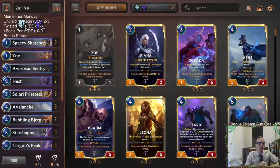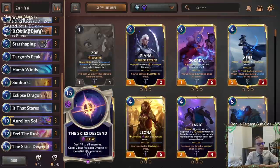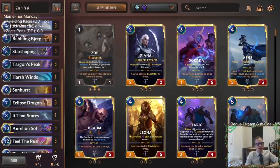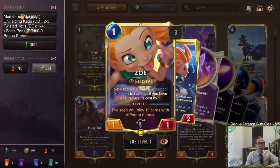Welcome everybody on Twitch chat and YouTube for some Zoe's Peak. This is going to be our last meme tier deck today — a deck with Targon's Peak, the new Targon landmark. Round start, reduce the cost of a random card in each player's hand to zero. We've got a crazy top end with Skies Descend, Feel the Rush, and Aurelion Soul — trying to get zero mana versions of those incredibly powerful cards. Rather than just relying on ramping into Targon's Peak, we're combining that with invoke and celestials and Zoe.